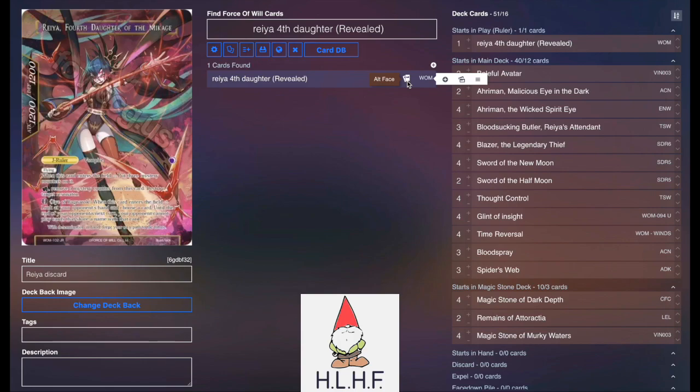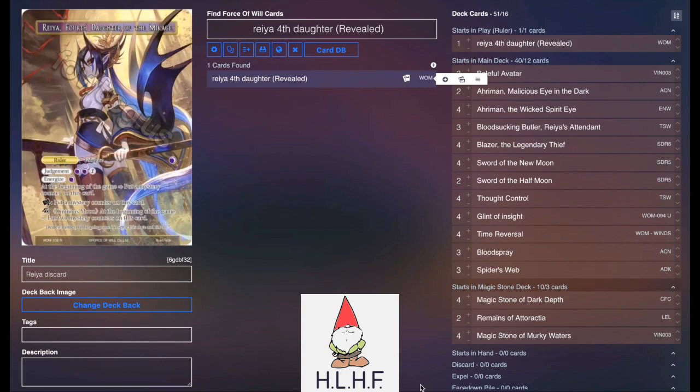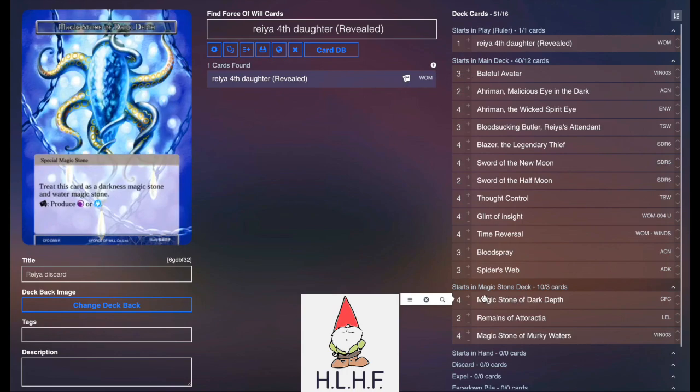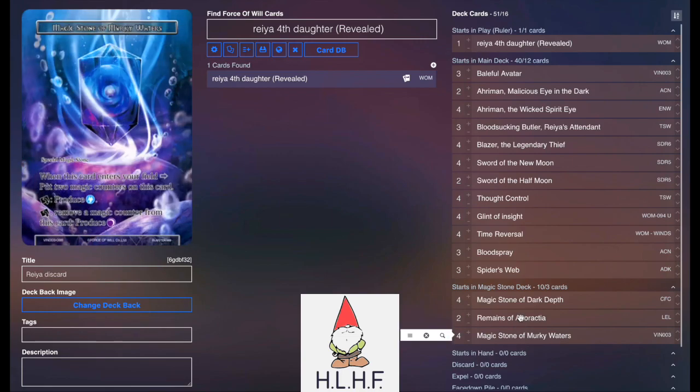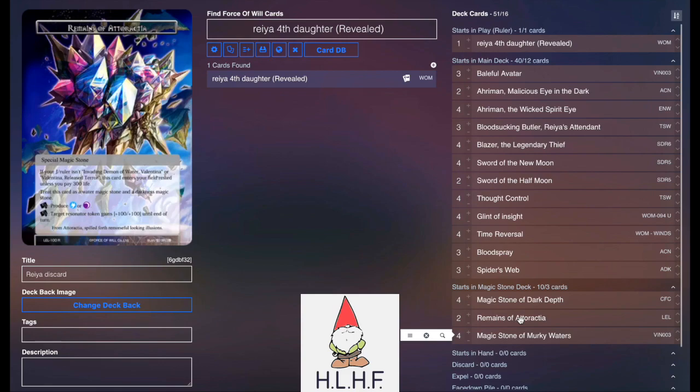Zone wise, we play four Dark Depths, four Murky Waters, and two Remains of Adoraktyap. We swap these around because we didn't want to be burning ourselves as much.